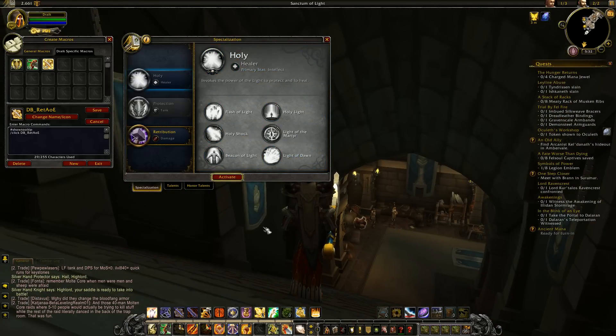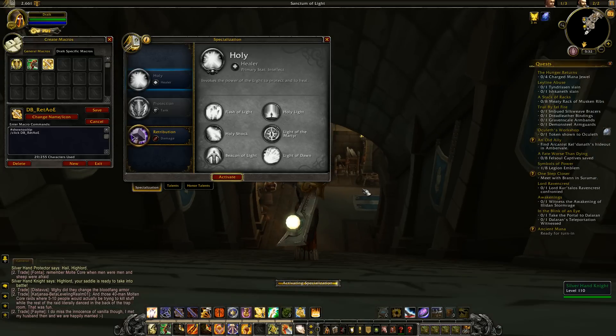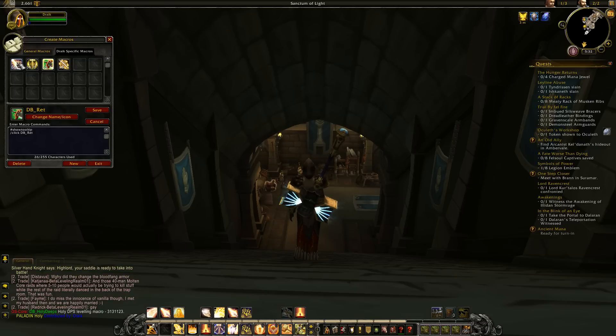If I change to Holy, I've got a placeholder one sitting there that I've been playing around with. But if I change to Holy, I've got no macros in the box for this. So I type GS again, and it throws up a particular macro.